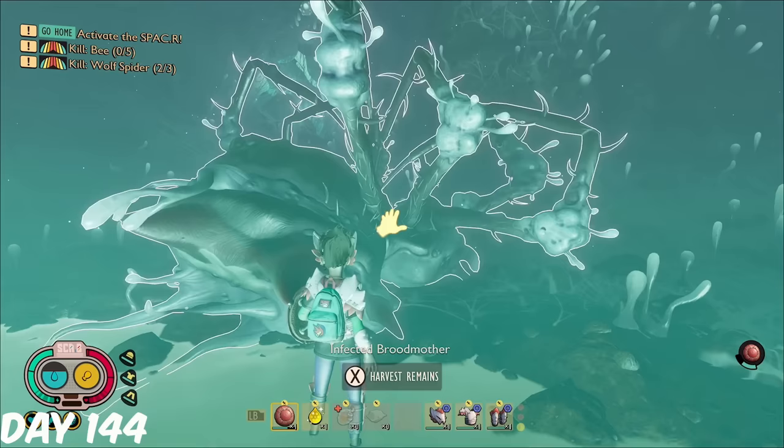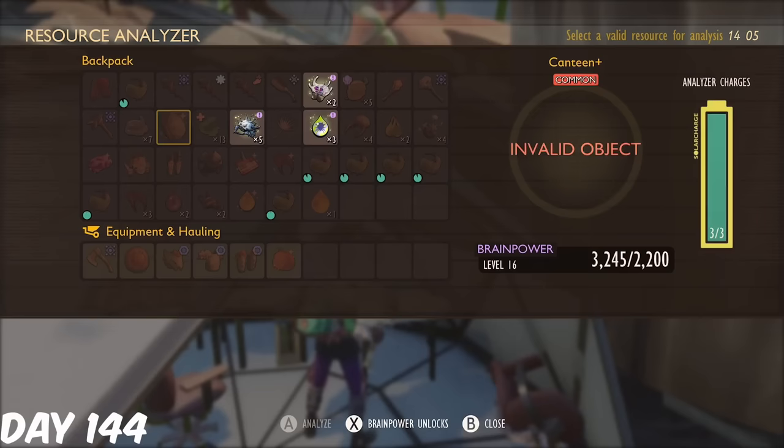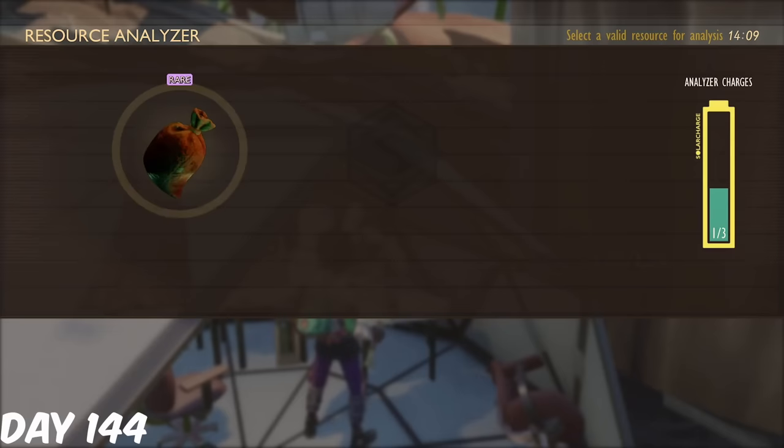I equipped Dissection Expert, and upon looting, I got 3 Chunks, 2 Fangs, 3 Venom, and the Gold Card. This also meant we had now completed another objective — beating the Infected Broodmother. With the drops, I headed to the Resource Analyzer and scanned them all, unlocking the armor, stuffed version, trophy, weapon, and some furniture. While killing bees for Burgle's quest, I managed to get the bee gold card, adding another to the collection.